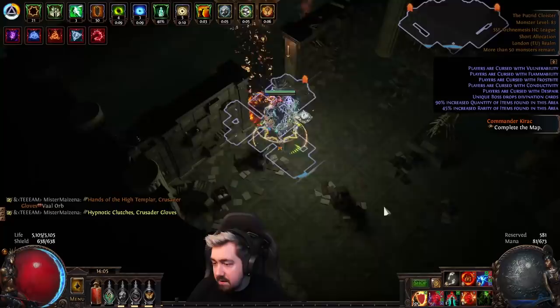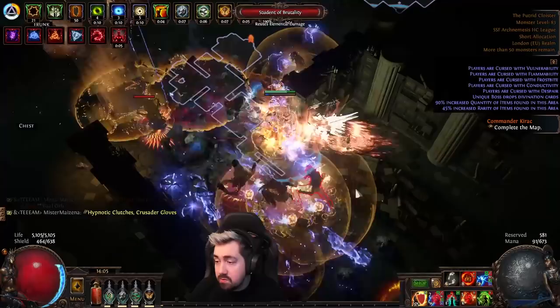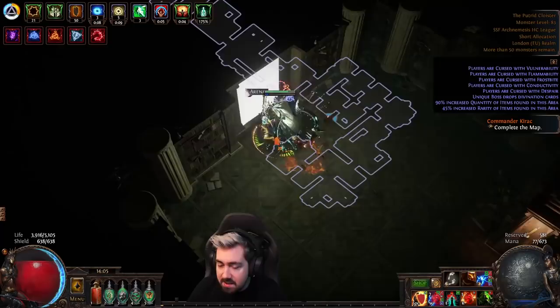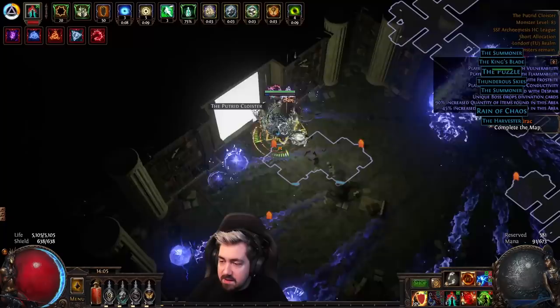Maps like Ashen Wood, Promenade, and Alleyways are good. Anything with exalted cards is pretty good. All the maps that drop things like The Doctor are great — Burial Chamber is a very exciting one to get, because you could get a full stack of The Doctor cards, and people have gotten that. Obviously that is rare, but luck is just setting yourself up for success.